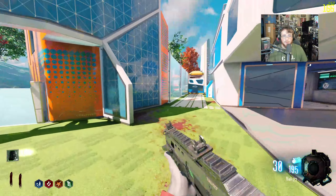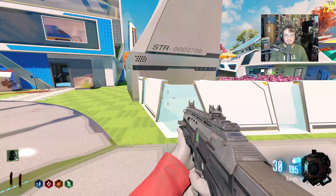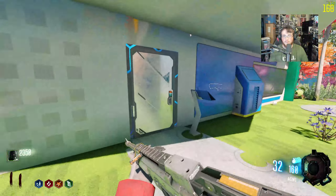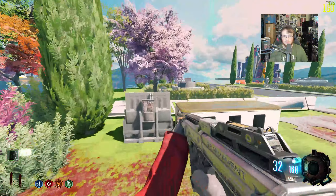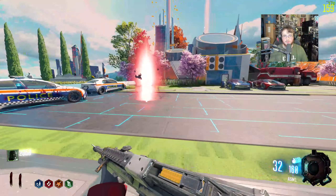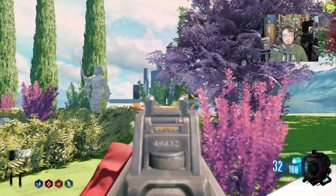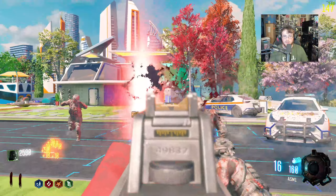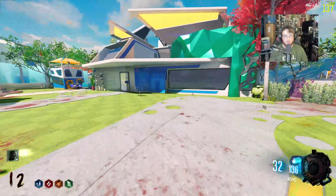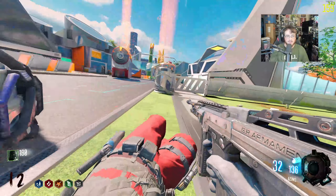We've gotten through the entire map it seems, with Nuketown at the very end. It's a very decent looking Nuketown — I really enjoy this map, it's really really awesome. This thing cost 2500 — it looks like something from Resident Evil 4. And it teleported us from there to here, which is absolutely insane.